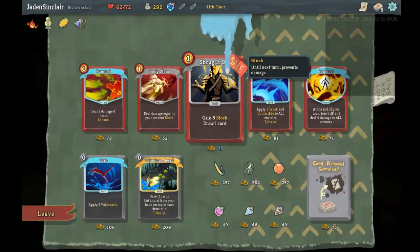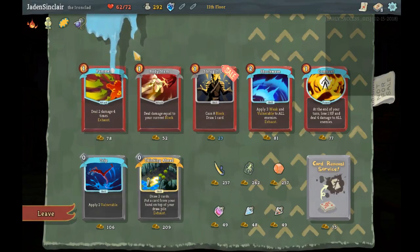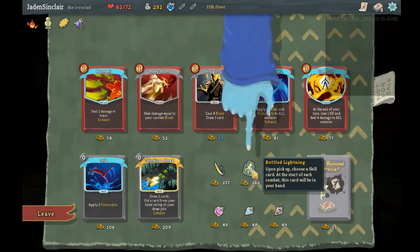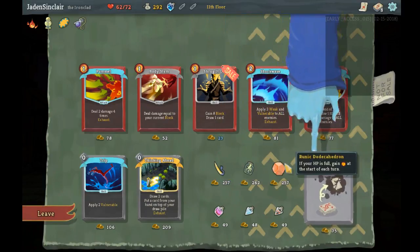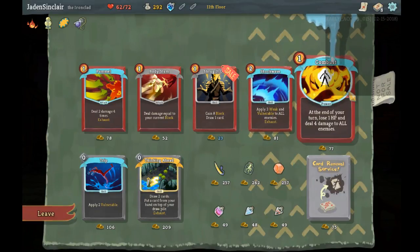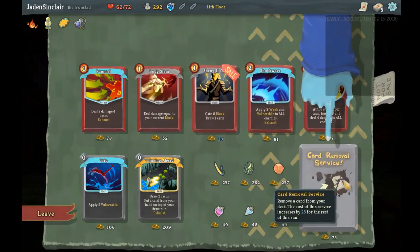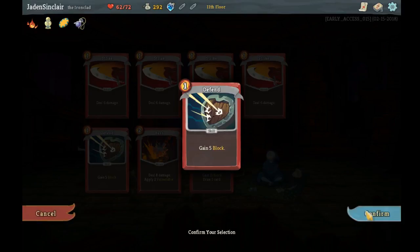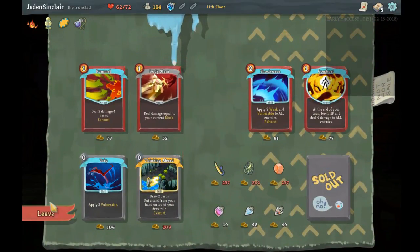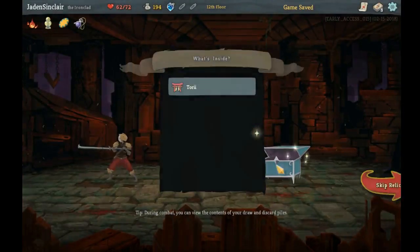I could grab another Shrug It Off. 'Deal 2 damage 4 times and exhaust' — no. 'Use a skill to start each combat with energy' or 'if your hit points is full, gain energy to start each turn' — none of these cards are actually that good other than the Shrug It Off. Let's remove another Defend and buy the Shrug It Off to replace it. Keep the deck real small and defensive, cycling really fast.